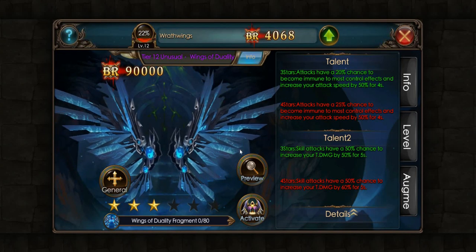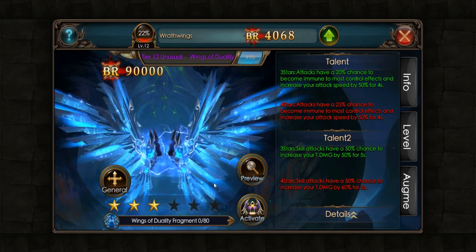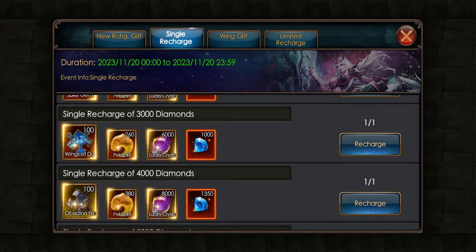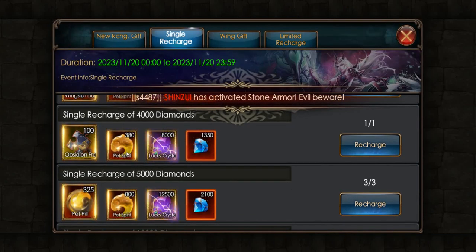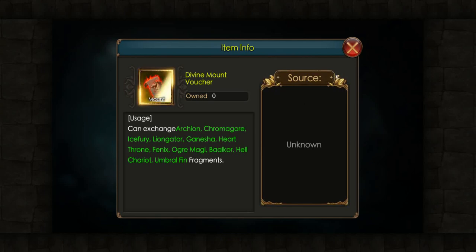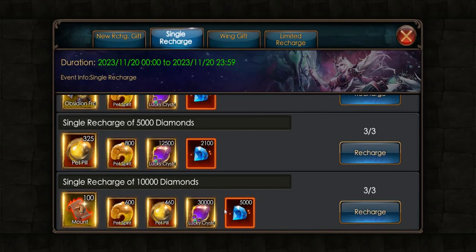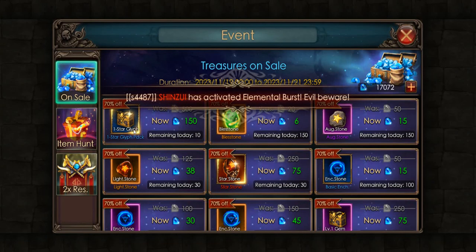For 3k diamonds we have rank 12 wings, as you can see, for the talents. Then for 4k we have this Gold Mount along with other materials. As for the bigger recharge, we have again Gold Mount vouchers along with tokens, bills, and Lucky Crystals.